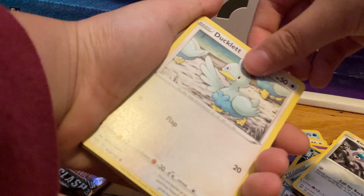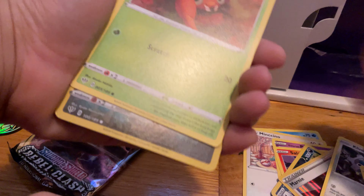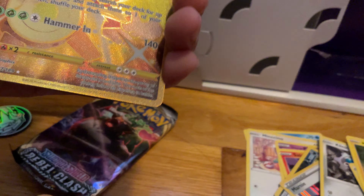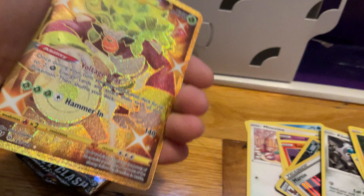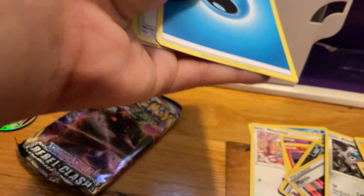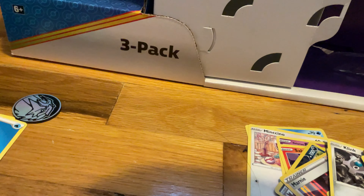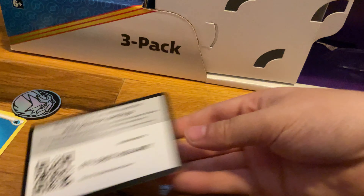Clanking, Chandelure, Mew, Paris, Primer — oh my gosh, a golden Rillaboom! Oh my gosh, I have been getting so much luck with this. Look at that! That's a beauty. Another white code card too.